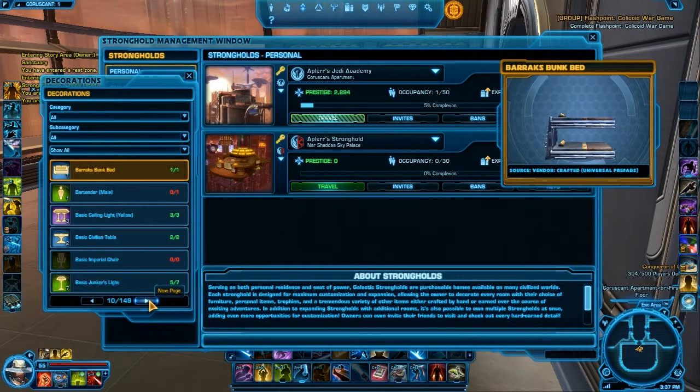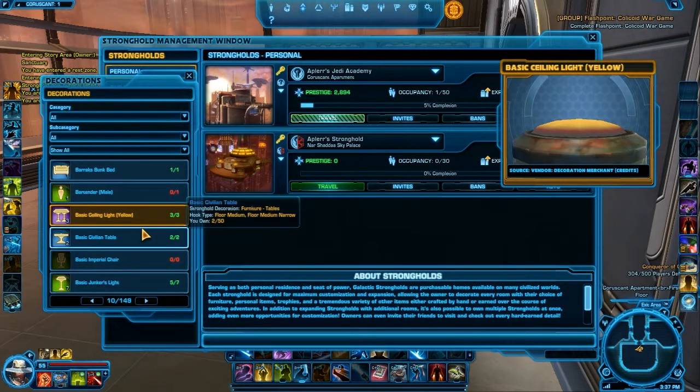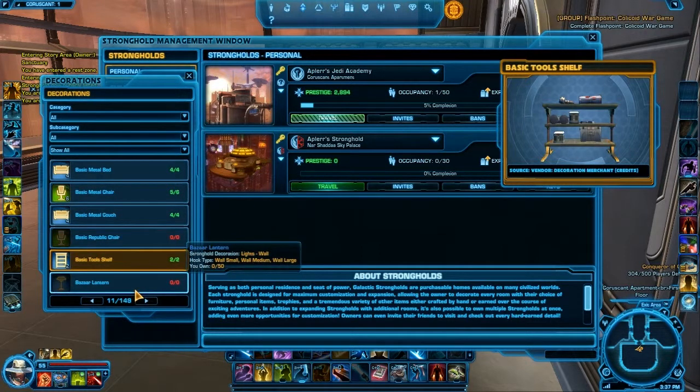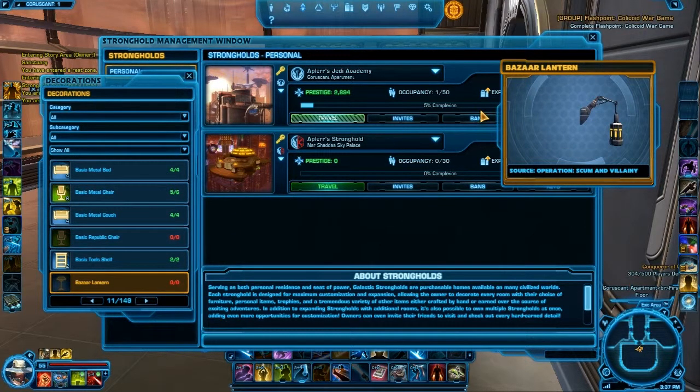Some of them look kind of cool. Crafted bartender, credits, and things like that — I'm just gonna simply run through all of it. The second one here is Scum and Villainy. You need to go to Scum and Villainy. I don't know which boss it drops — probably the last one. For example, the Manaan new flashpoint, the last boss dropped some furniture, so probably the last bosses drop these furnitures and things like that.